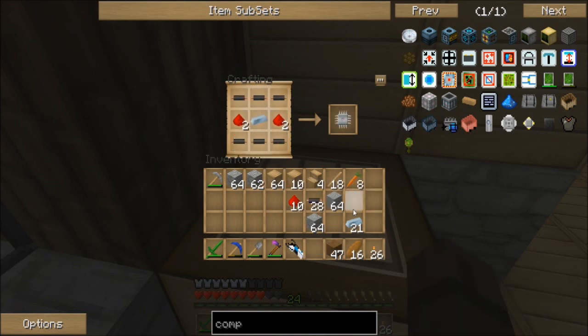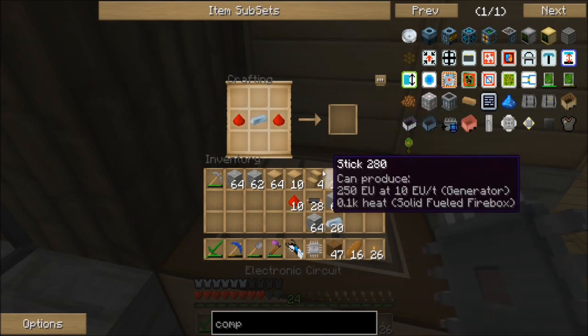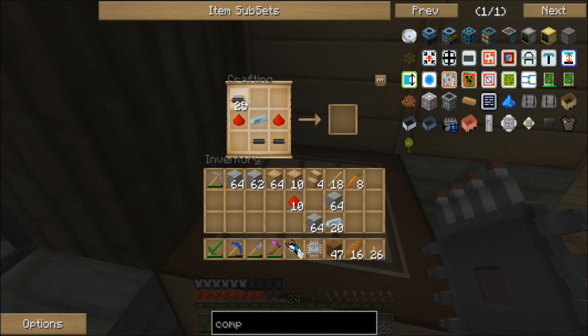Let's go ahead and get both the circuits that we need. Yes, it would help to put more wiring in — I was about to say, why did it only produce one?